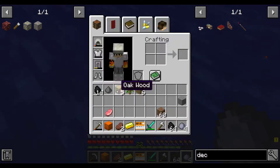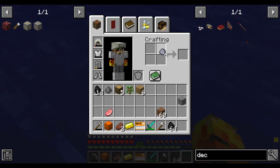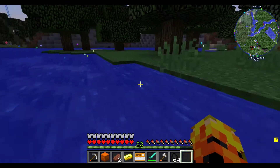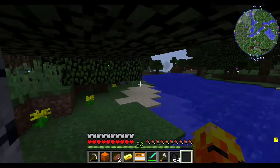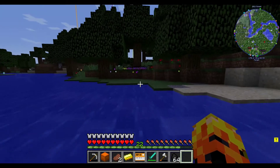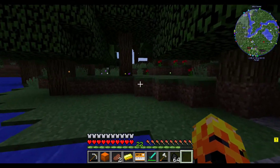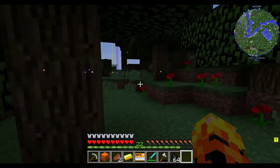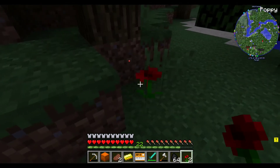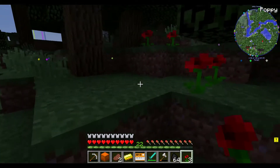Wait, I only need one block, and for one clay brick you'll need four. Now I need lapis, rose red, and cactus green. And I see some poppies - that'll give me the rose red.